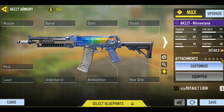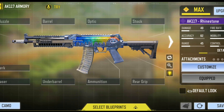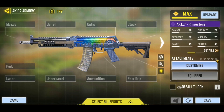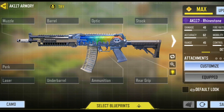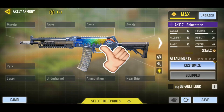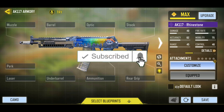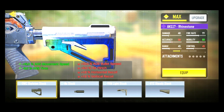It is totally amazing because this thing has much faster ADS speed than the last one, and it does have great recoil control. So just before I reveal this insane gunsmith, go ahead and drop a like on today's video — it is absolutely free — and subscribe to the YouTube channel now for more epic gunsmiths in the future.